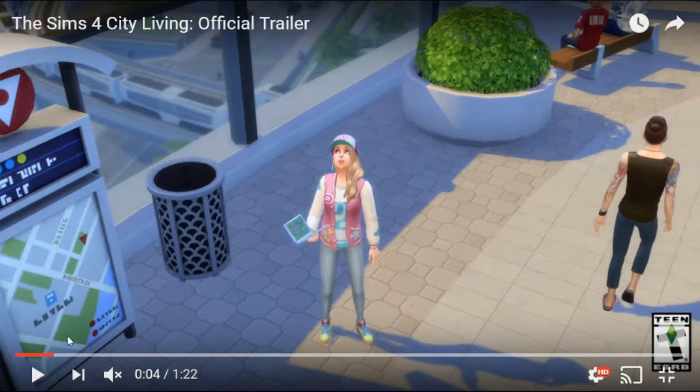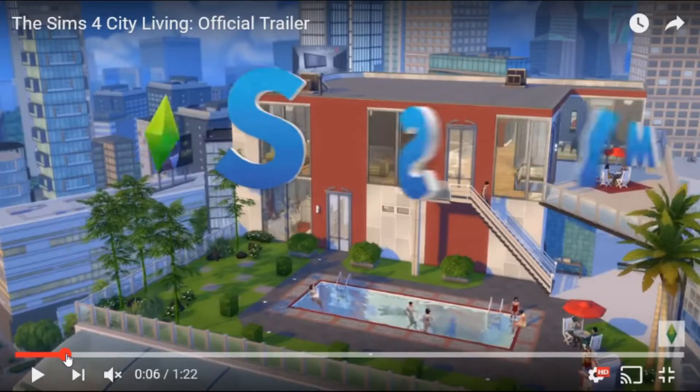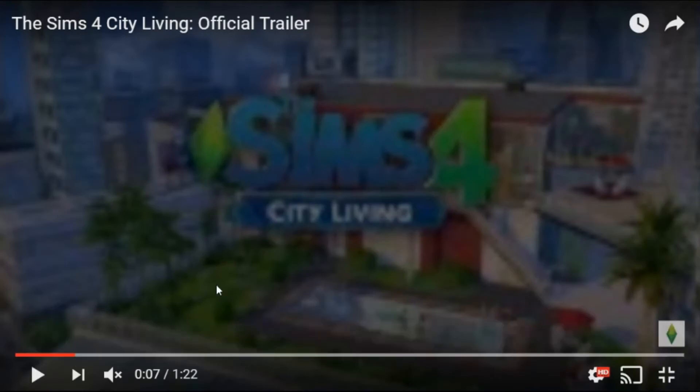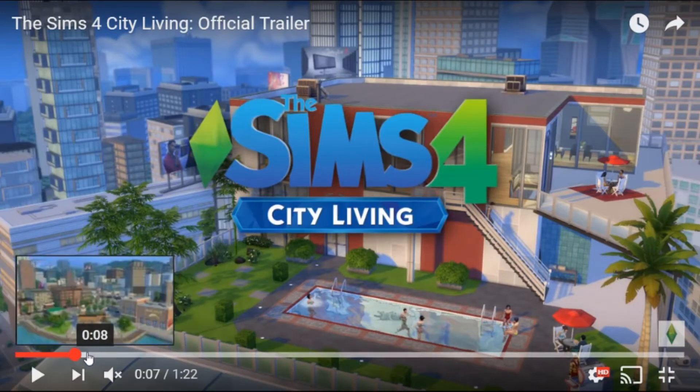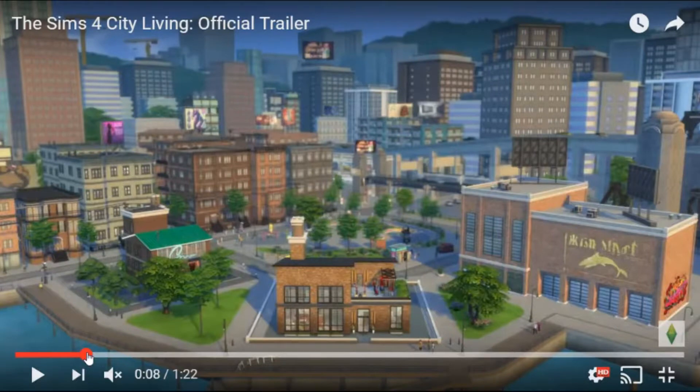I wonder if that means they're going to be bringing in cars — that would be awesome. But the best bit is actually the apartment. Look, you can have a swimming pool out there and actually have a house on top of the buildings and invite friends around and have parties. But again, is it only going to be these three buildings that you're going to be able to use, and the background is just going to be the background?